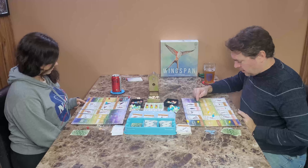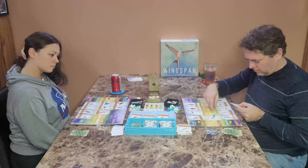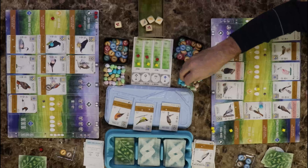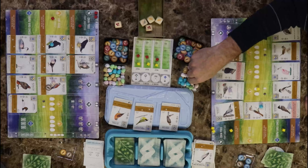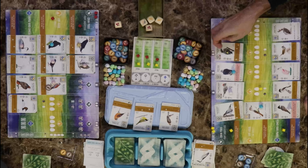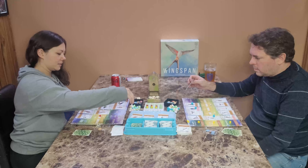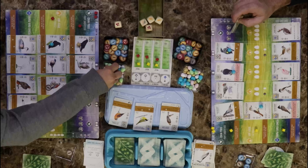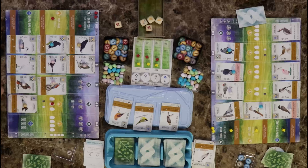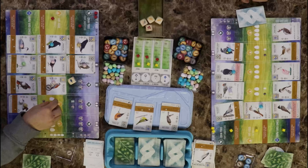You won again. I got first player — I'll play a bird. I'm going to put in a water bird — the Lincoln Sparrow. My turn is done, and I got first place. I have four eggs and I assume you have more — three, four, five. All right, I get to go first.